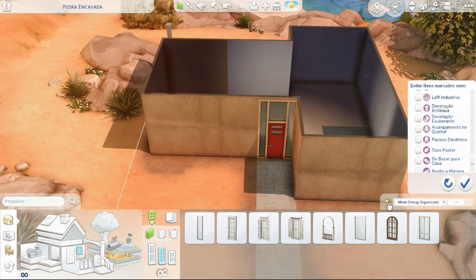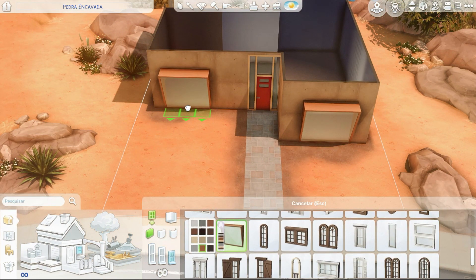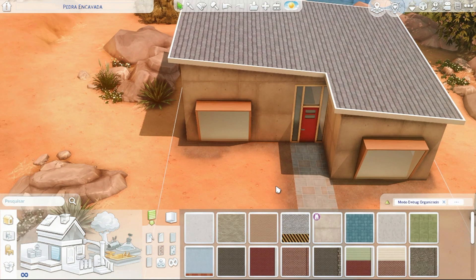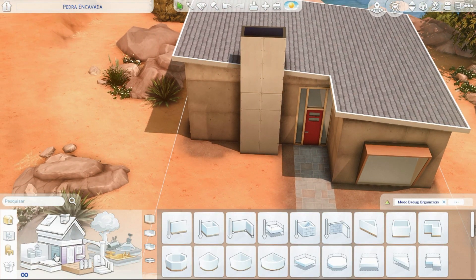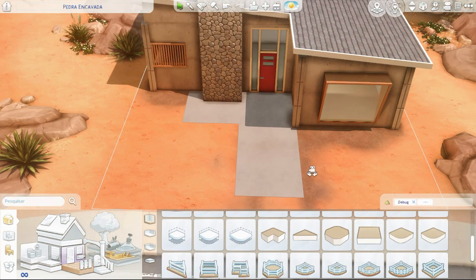If you're new on the channel, you don't know what I'm going to do here. I'm reforming these mid-century little houses in Oasis Springs, which we have in several districts - I think four districts - and two of them have this type of architecture.